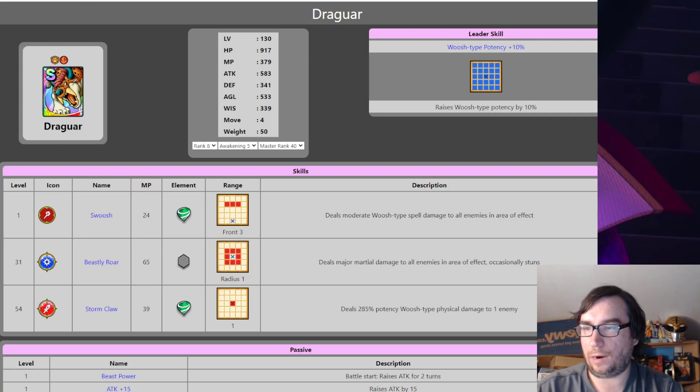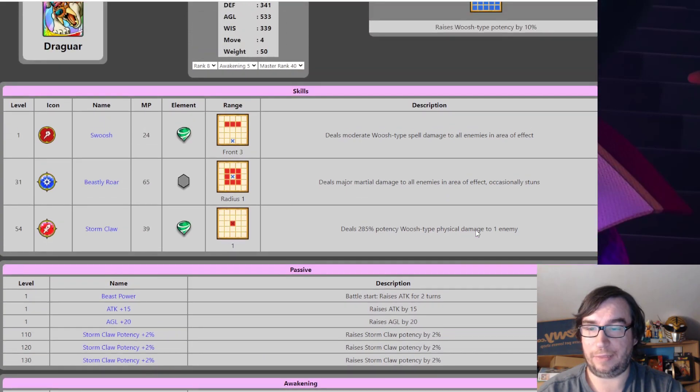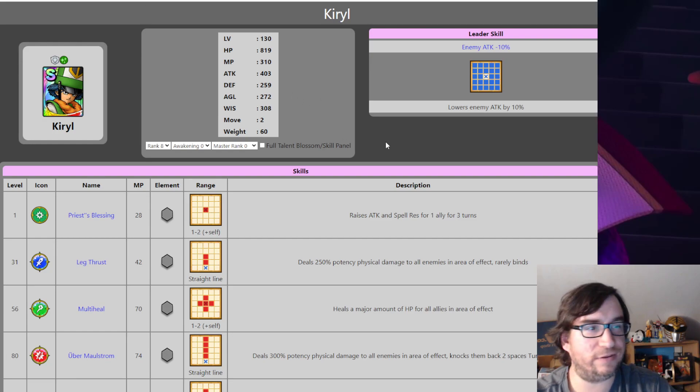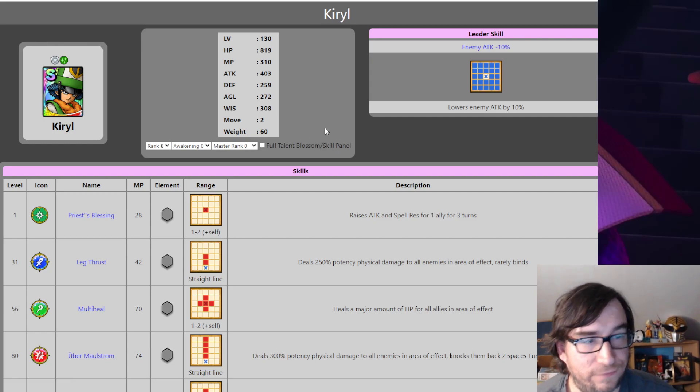Slyonheart and Dragwar are due for a blossom — they're still relevant, just not meta. Dragwar is still putting out damage at 285% potency, a little stronger than the old A-rank 270% single-strike skills. Then Kirill — I don't want to waste a lot of time on Kirill, but he sorely needs a blossom. The DQT database says he already has a Talent Blossom, which he obviously doesn't, and he is sorely in need of one.